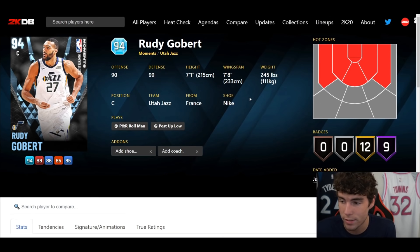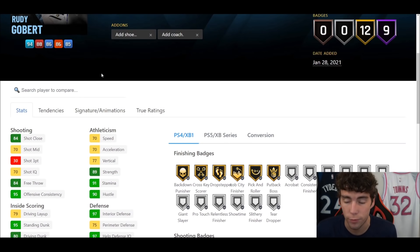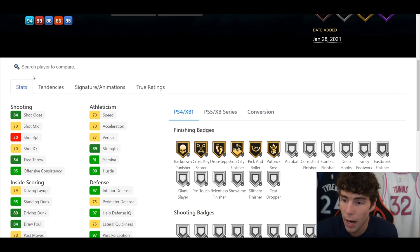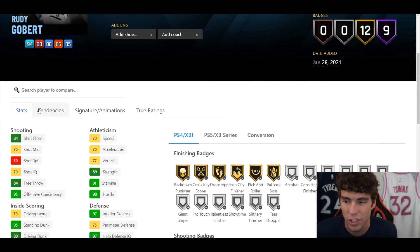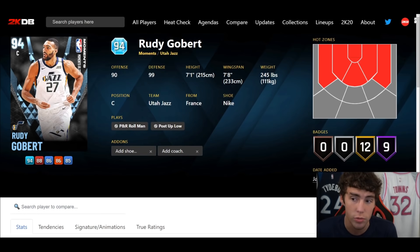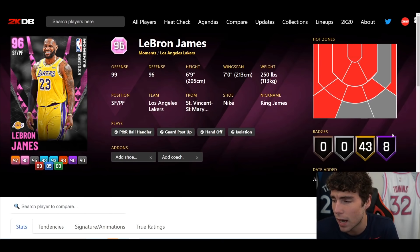Next is Rudy Gobert, and I can already tell you what he's going to be — awful. 7'1", 7'8" wingspan, 21 total badges, can't shoot the ball. 70 speed, 75 lateral quickness. This card is awful — there's no reason for me to spend time on it. If you want to know which card is the worst in the set, it's Rudy Gobert — it's not even close. He's a good rebounder and interior defender, but if you use this card outside of grinding challenges for XP, I feel bad for you.